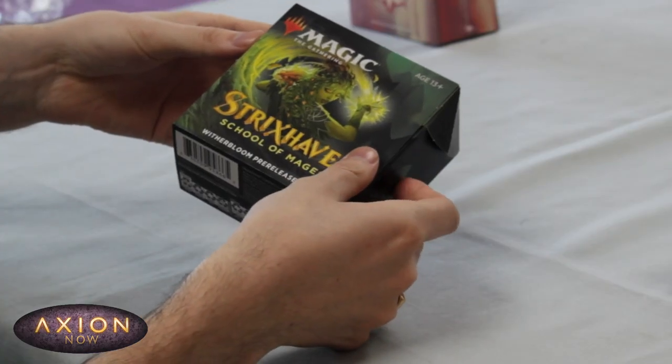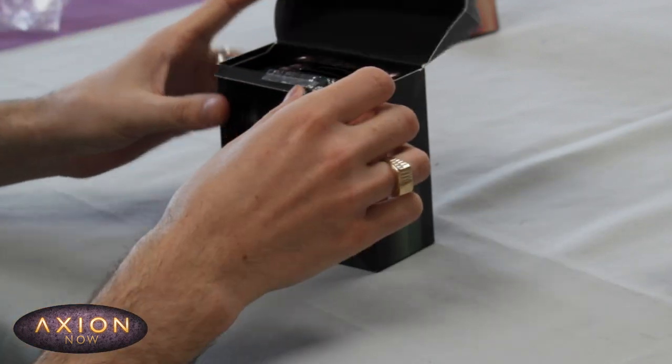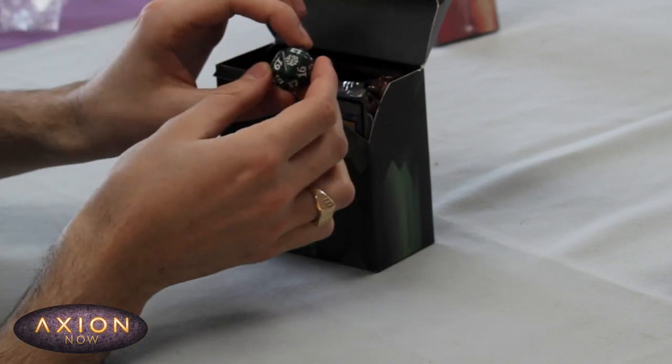As you can see I've got the Witherbloom with the lovely Witherbloom art on the front. Let's open it up. I love the dice they've got for these with the college symbols on — you can see that just there.